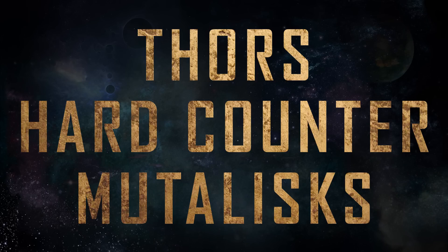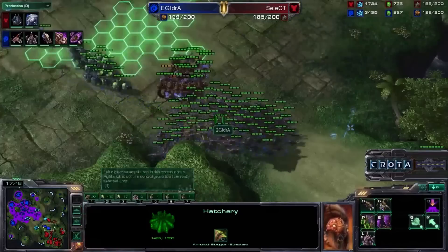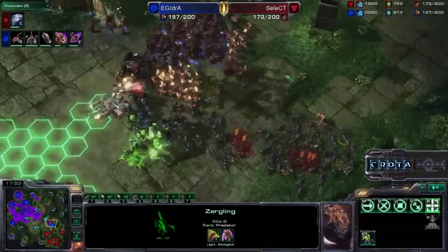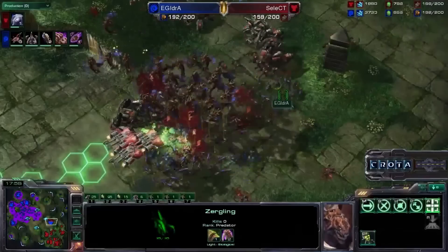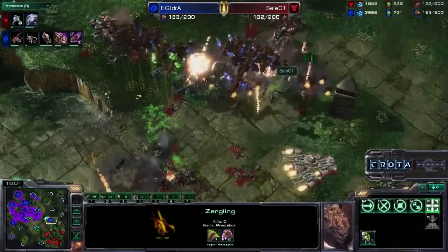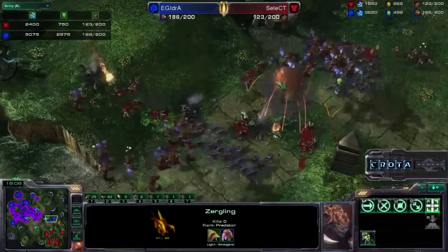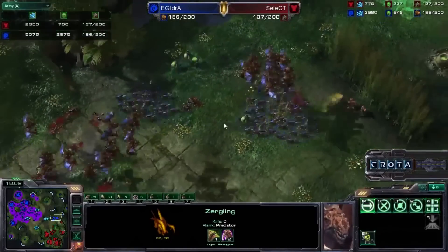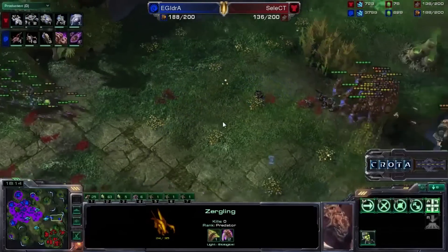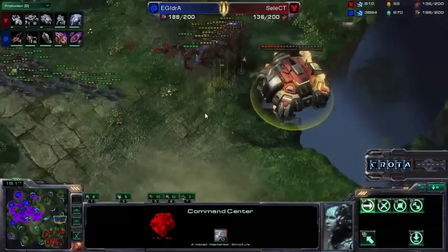5. Thors hard counter Mutalisks. The Thor is basically built to kill mutalisks. It's got splash damage, it's got bonus damage to light — which mutalisks are — and it's even got super long range, so the mutalisks won't even know what hit them. If you've got mutalisks and the Terran starts building Thors, you actually just need to change your unit composition immediately. It's not like someone's going to come along and develop a special technique that allows mutalisks to somehow magically beat Thors.